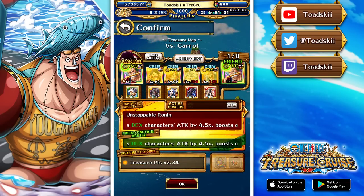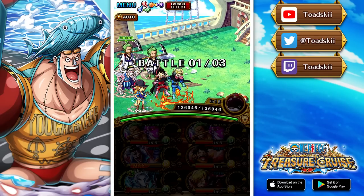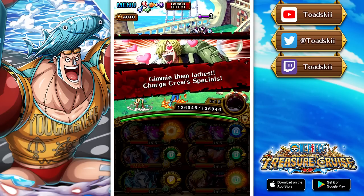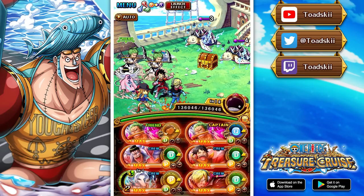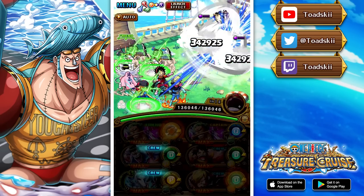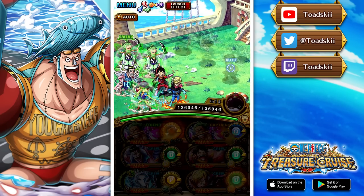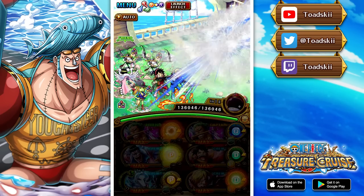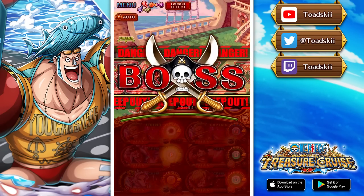Here we are with the first of the battle rush bosses, which is against Carrot. As explained in my treasure map team building video, our teams are really focused on clearing with speed, and that's what we're doing with the Zoro team. Zoro's Super Type special allows us to wave clear the first two stages. We've got Hancock, Nami, and Robin from the 8th Anniversary Sugofest attached to Bon Clay to give him a matching slot on battle 2, and Brulee attached to Luffy for a matching slot on battle 3, and VV support attached to Sanji.